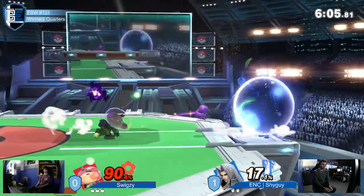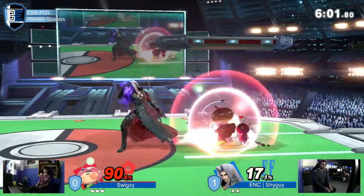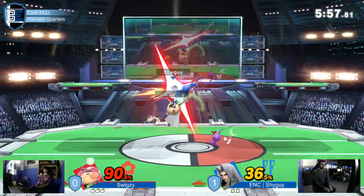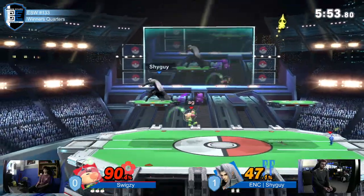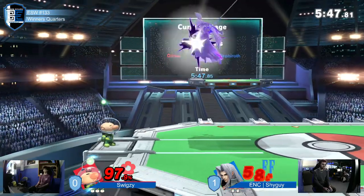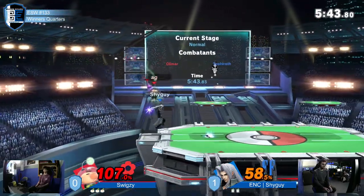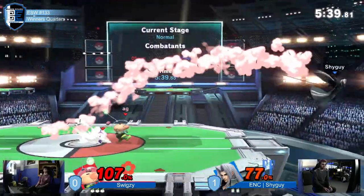Dodging the grab. Scary purple - there's blue, purple. Okay, losing the blue. But the purple is still out - there's the blue. Very good. Shyguy not being able to close out this stock. He's got the blue on him. Missed the throw but still taking damage. Shyguy not starting at the advantage he had last game - he's the one climbing now; he's on the back foot.